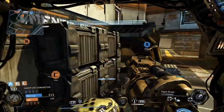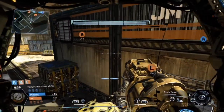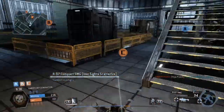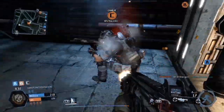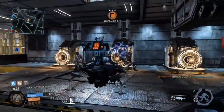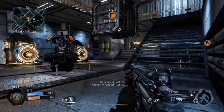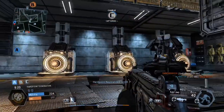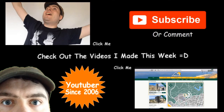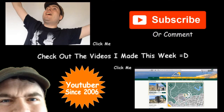So that's my gameplay of the Titanfall Expedition DLC, hope you enjoy it. I love the two maps, War Games and Swampland — really, really good maps. The other map, Runoff, is a bit of a standard map to be honest, but I love the other two maps. War Games and Swampland are really good maps and worth the package of the DLC — worth buying. So that's my gameplay, see you from CT Films. Thanks guys, bye!